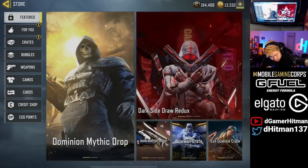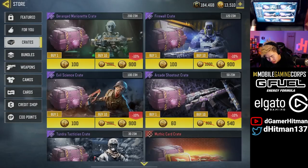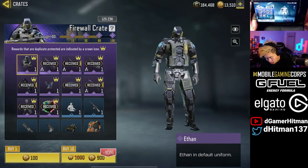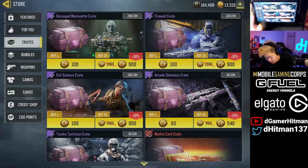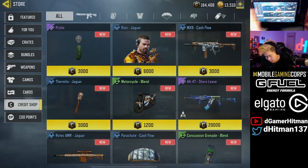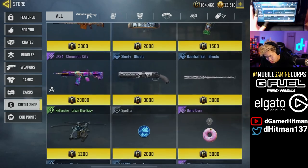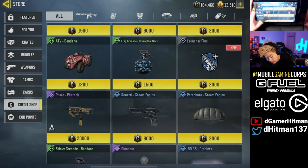We also most likely have something in the store for you guys. My 'For You' page may have changed as well — not really anything different. We actually have the firewall crate which is a return of Ethan, which I already got. We'll take the credit shop — we do have an MX9 Cash Flow, I think that's an old one. The AK-47 is an old one as well, so it doesn't look like we got anything new in here.